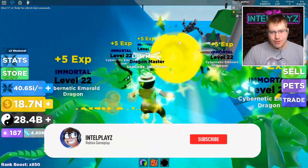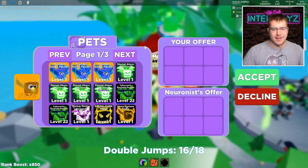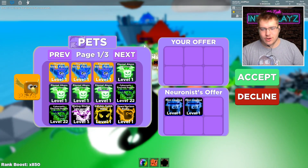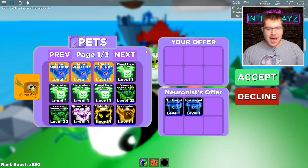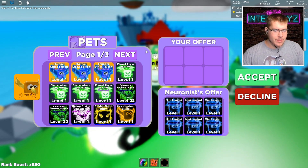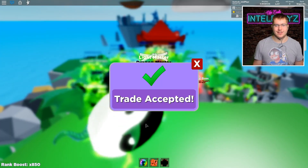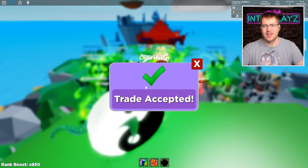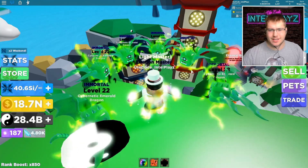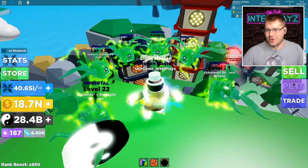Quick tip for anyone else who has or is getting a full team of the new best pet: I would recommend using this pet, the mini legend, not for selling — just use it when you're AFK grinding. After that, you can equip the cybernetic emerald dragons to sell, and then bang. Full team of the best pet. We can equip six, or eight if we buy the game pass, but I'm not doing that just yet because I have a theory I want to try.